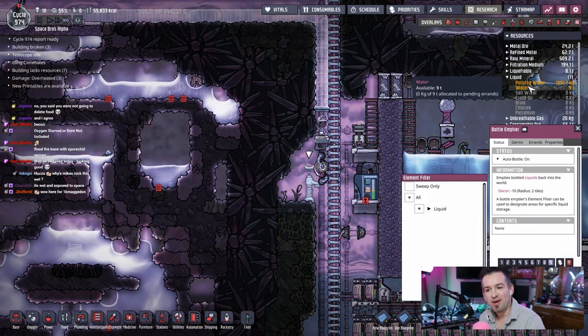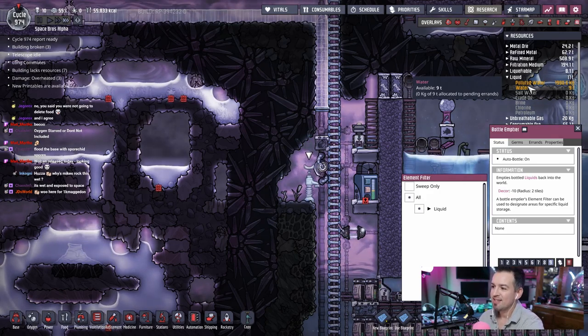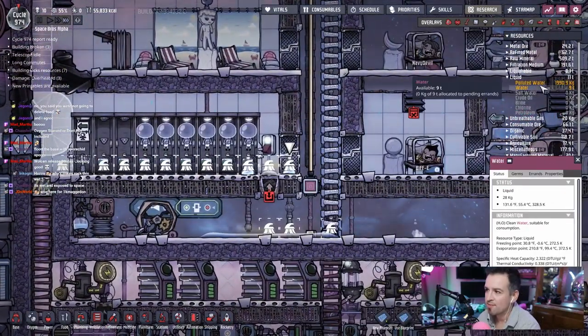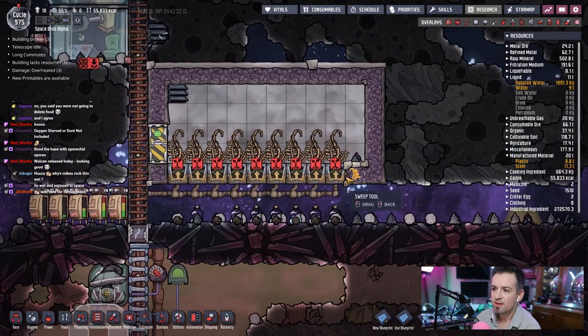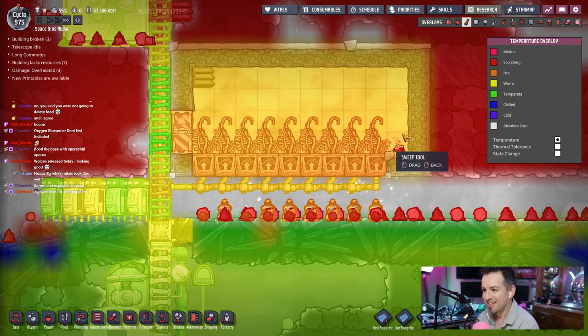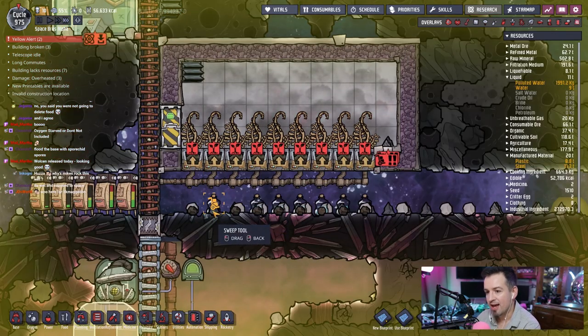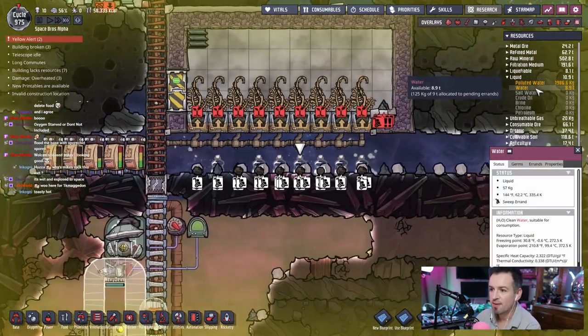Why is there wet rock here? Auto bottles are still showing nine tons of water. Okay there's a bunch up here too. I'm going to execute a sweep order and get these guys on it. Oh there's a whole bunch of hot rock in here too — 290 degrees, that has to go right now. There we go. I'll do a sweep priority nine on this stuff so they get those bottles of water.